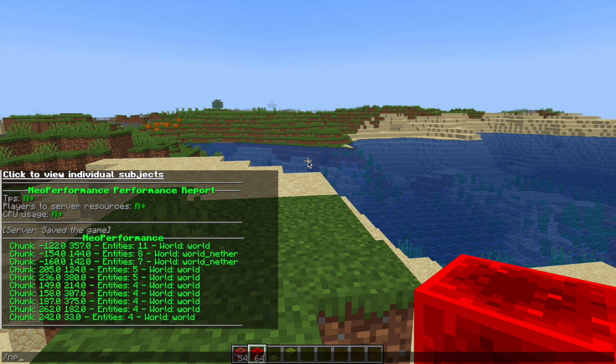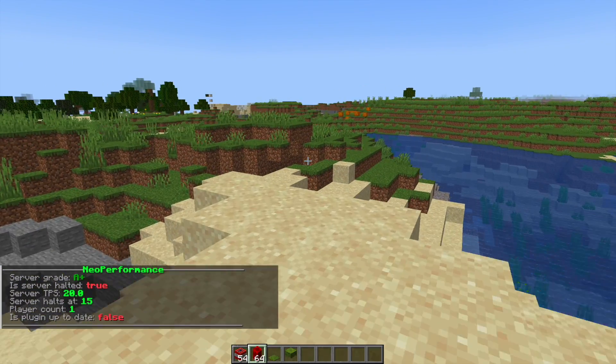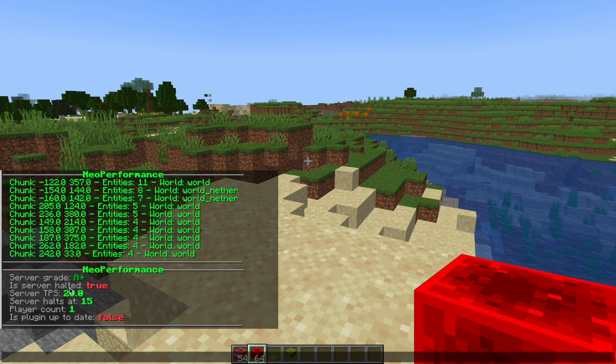Another useful command is /np insight and this is going to show you a few different things. We can see here that it is A+, the ticks per second is 20, it halts when it gets to 15 — so anything less than 20 is bad — and the player count is 1.